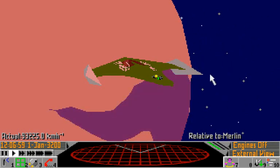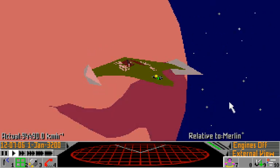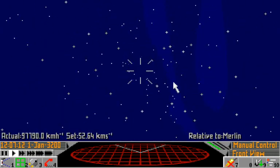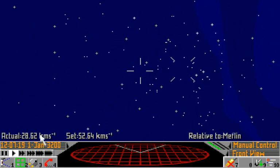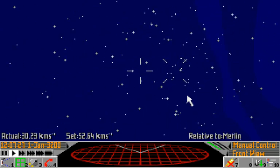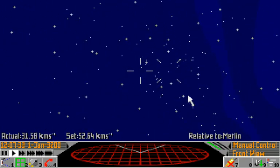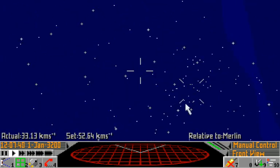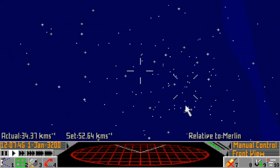To recap: in engine off mode — total manual control — you hold in return to forward thrust, and shift to reverse thrust. In manual control mode, the ship will automatically adjust its thrusters to try to get you moving in the direction and speed that you set, both with the set speed indicator and the direction set with the mouse. It obviously won't respond immediately, because it's got to obey physics first and your control second.